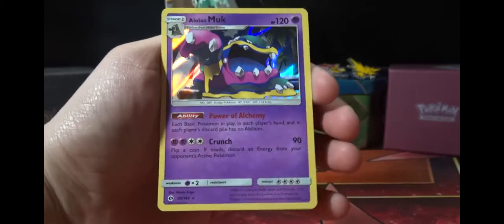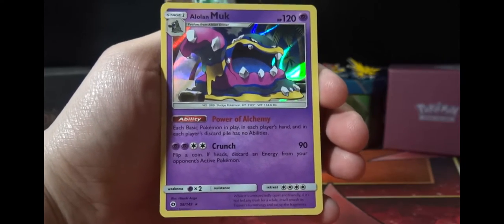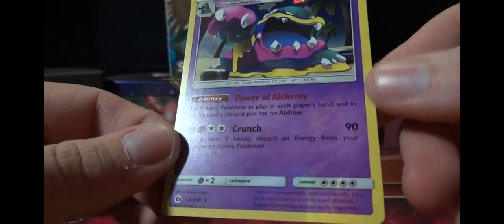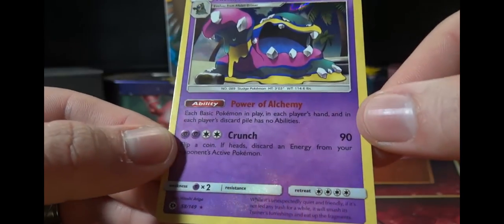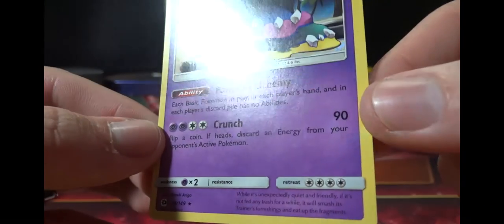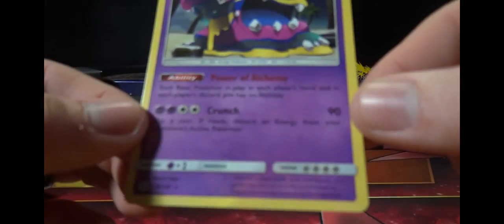And our rare is a holographic Alolan Muk — very good card. I'm actually running this in a Vespiquen deck, so nice, very cool pull! If you look really closely, the holographic pattern goes all the way through this card. Obviously it's up at the top, but look down at the bottom — I'm pretty sure it's showing up on camera. That is so awesome. My other one is the same way. Let me know in the comments if yours does that — not sure if it's an error or what, but really cool effect.